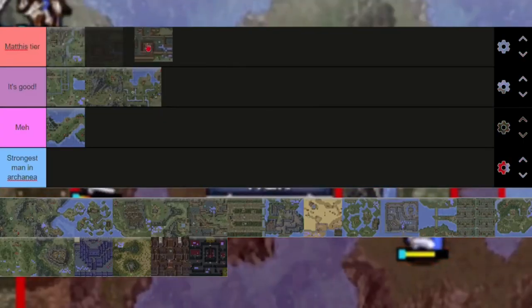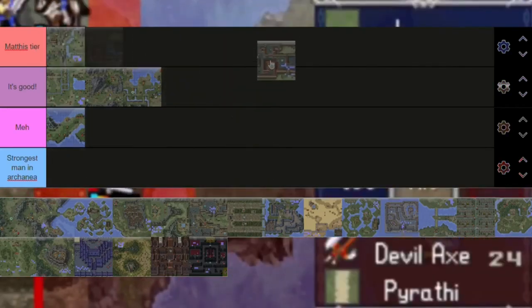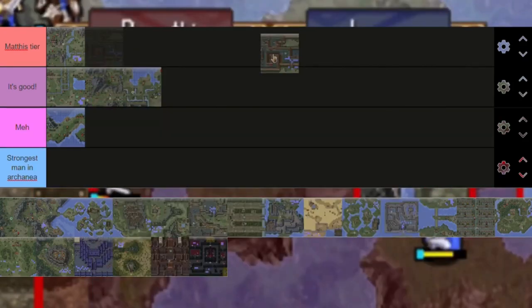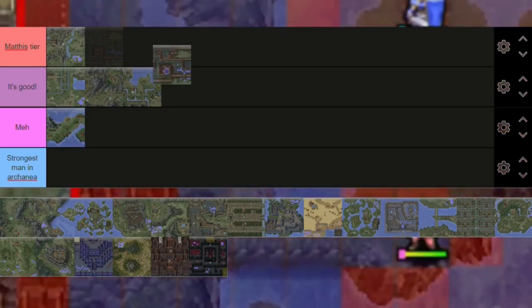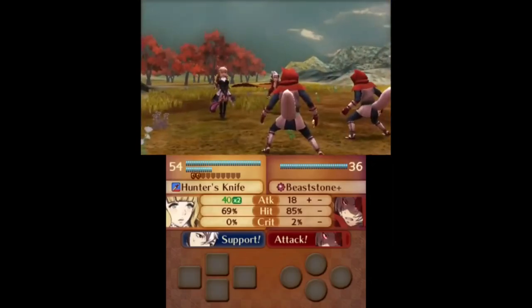So we've established that the mechanics are good, but what about the level design? I won't dwell too long on this subject, since I made a 45-minute video discussing Shadow Dragon's map design, but to summarize my thoughts — despite the maps coming from the first Fire Emblem, a lot of them are very engaging, but they don't really reach the heights of the franchise. On the other hand, despite having some poor maps, none of them make me want to die. So overall, pretty good.